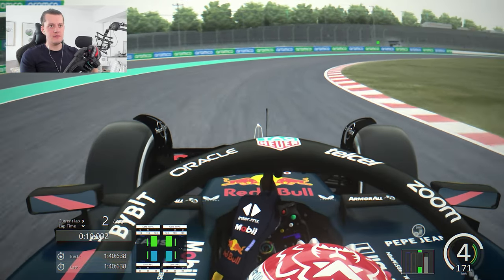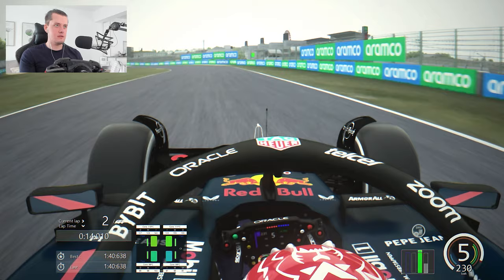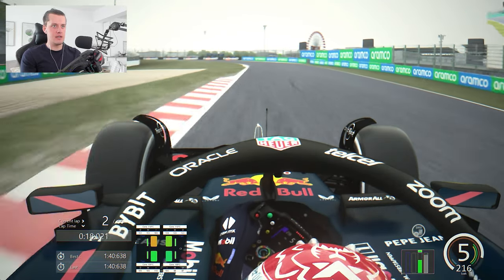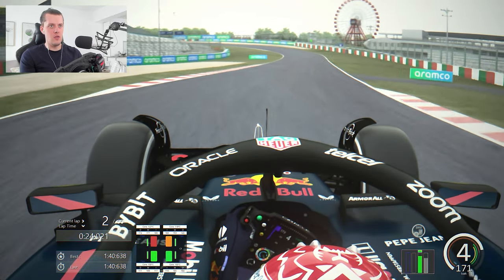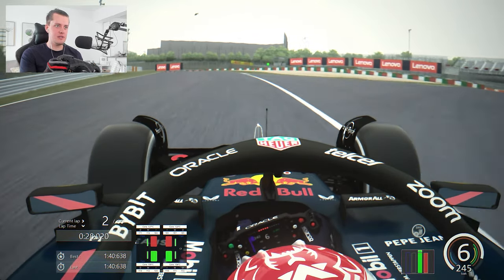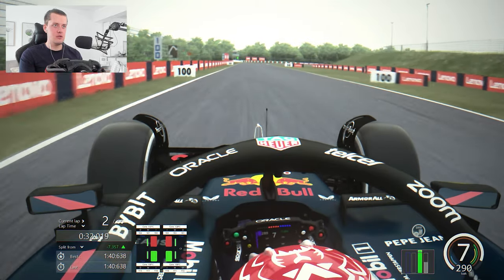Accidental double downshift there — didn't actually mean to do that, my finger slipped on the paddle, but we'll take it. Slightly wide there as we run off the curb. Now the tires are working a bit better, now we've got some temperature. Wow — fronts are getting hot on the hard tire. We're going to have to really work on these tire pressures. Look at those front tires — absolutely cooked.